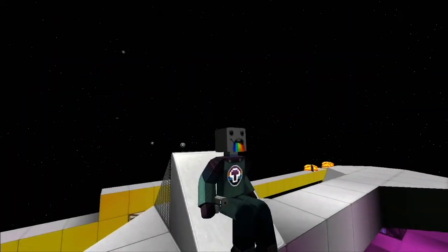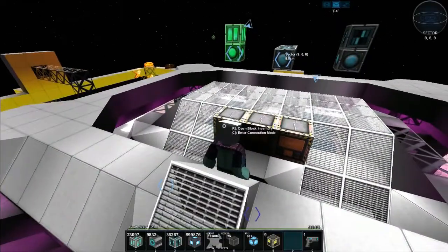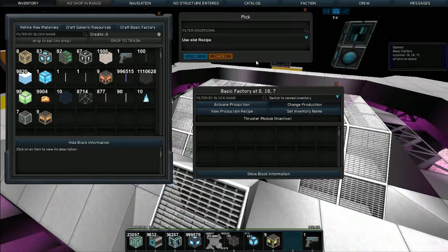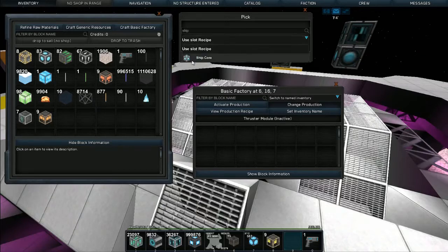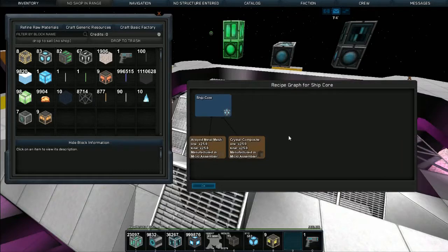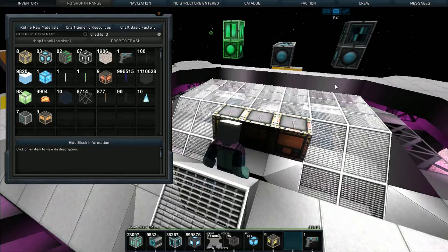Welcome back. Today we're going to do a tutorial on the ship core. The ship core is the most basic block in the game — it's made in the basic factory. Go to change production, select ship block, then ship core, and view the recipe. To make a ship core you need 25 alloy metal mesh and 25 crystal composite.